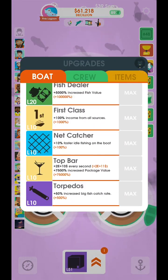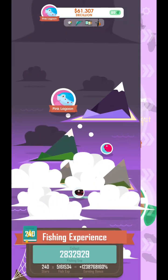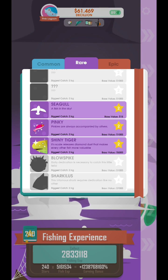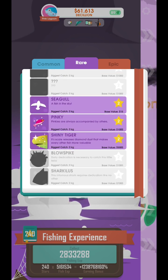The only thing they did release was two new fish — the Blowspike and Sharkilus. They're both part of the new daily bonus login program that they launched, which is really good. But that's on day 15 and day 30, I think, is where you get these two new fish.